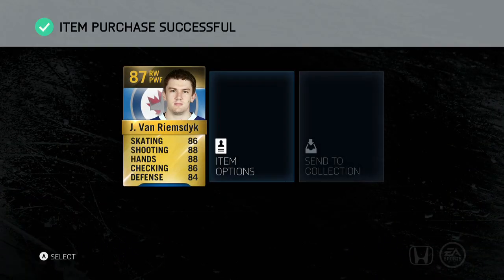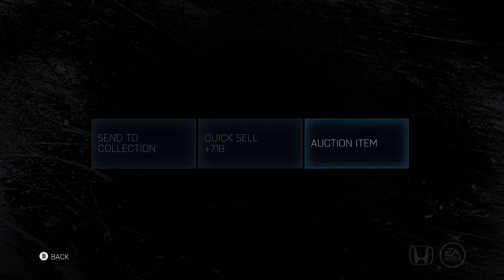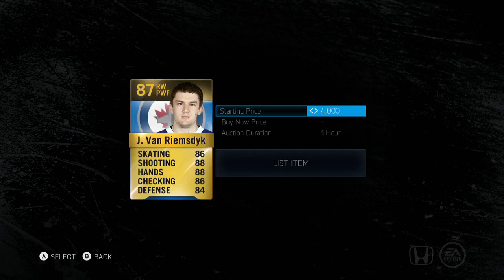If you want to try and resell the card right away, you don't have to go back to the main menu anymore either. You can list this newly obtained card right away by selecting auction item and putting in your price.